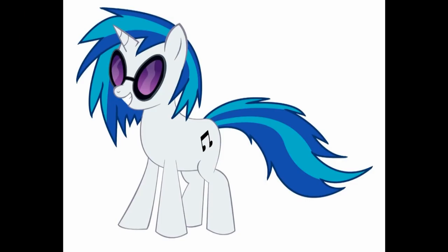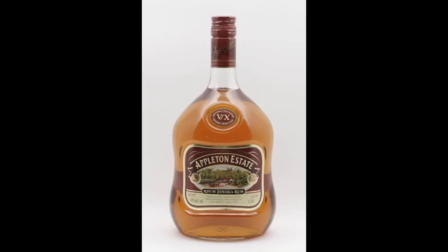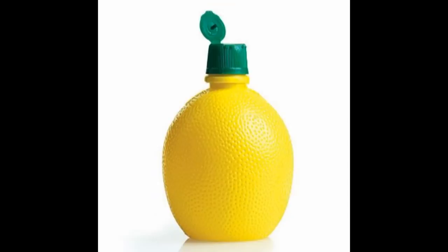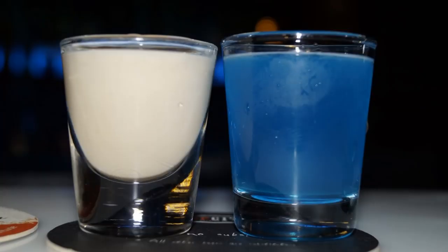Next we have Final Scratch, which is actually two shots, because every DJ knows a mix has to build to the climax. For the first shot, you are going to need Irish Cream and Jamaica Rum. The second shot requires Gin, Blue Curaçao, and Lemon Juice. Every DJ knows a mix has to build to the climax, and these two drinks are no exception.